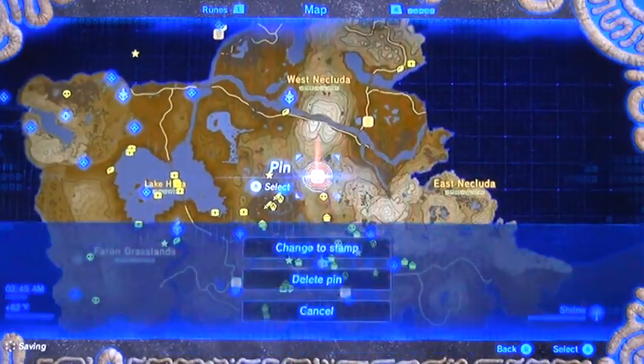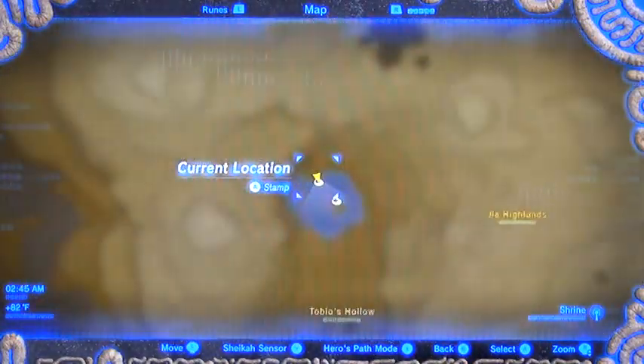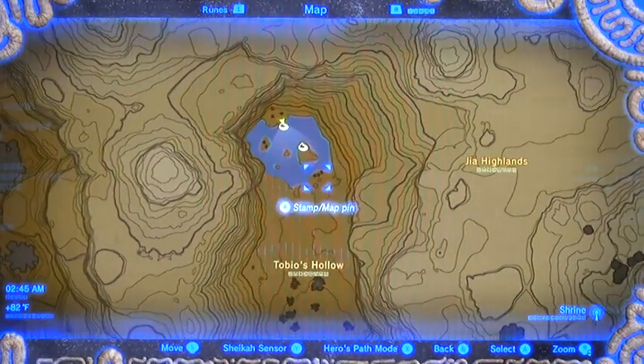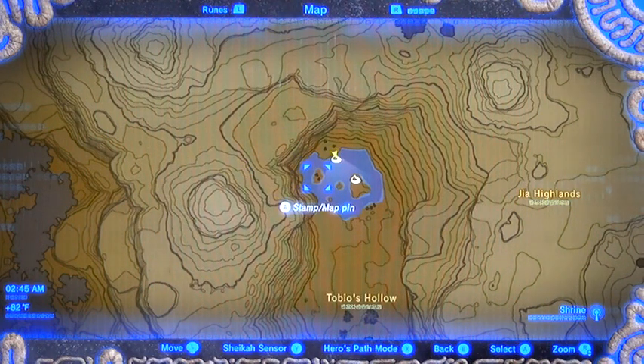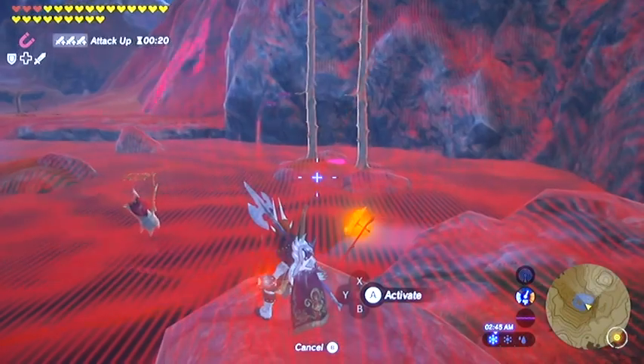Just to show you on the map where we're at: that's where that first one was, there are the trees we knocked down, there's the second one, and that's where we are now. So now we're going to fly on over to this little island — that's the one housing our treasure chest.